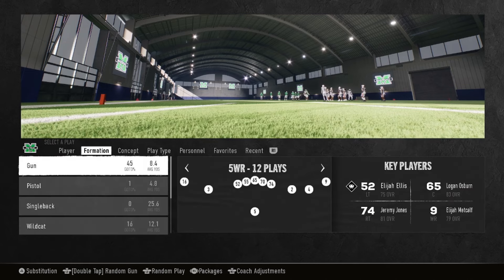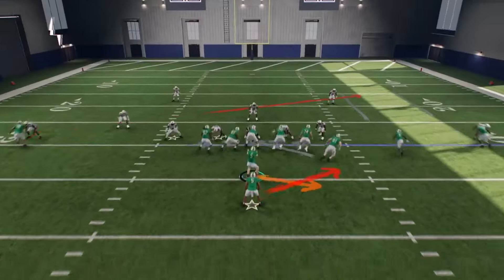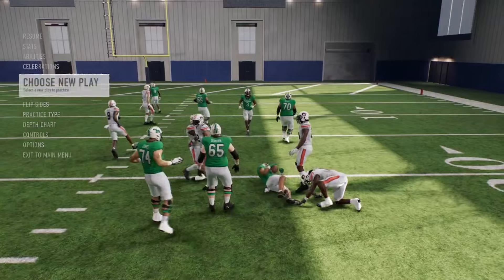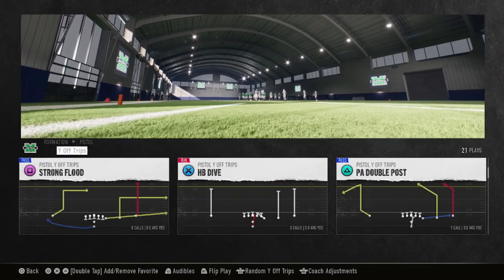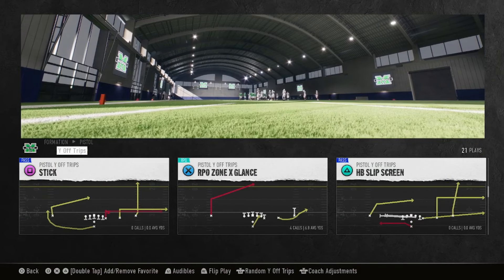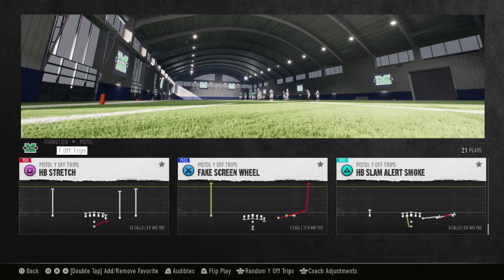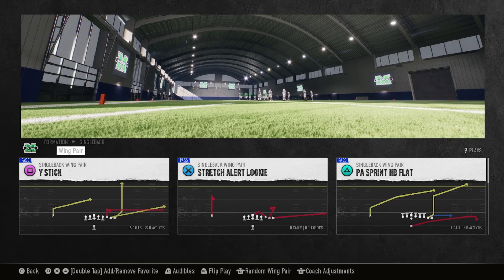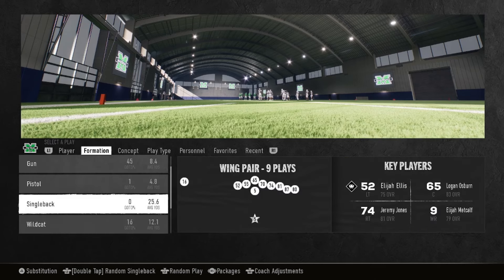Go ahead and go down to pistol. You got your stretch alert lookie — you know that play right here was annoying in Madden. The vertical tight end cross is a great play, you also got the read option, strong flood, HB dive, scissors, the RPO glance, slip screen, and also the stretch. Single back — they got the stretch alert lookie, the PA sprint out HB flat, and the tight end attack.